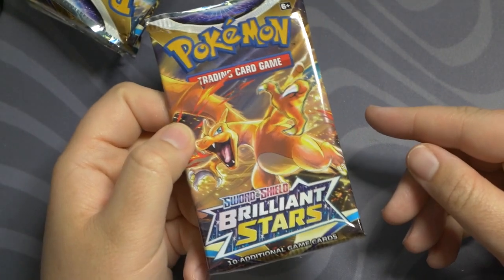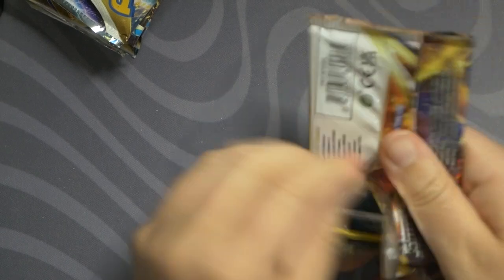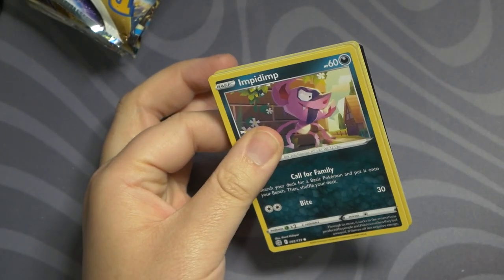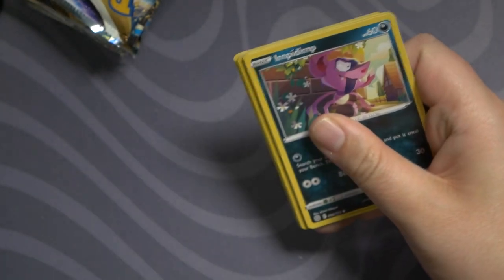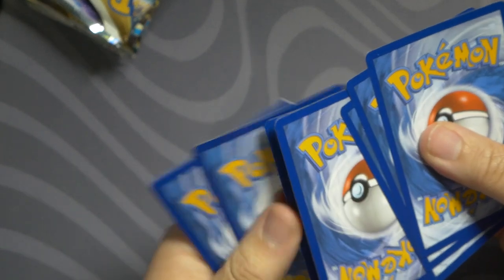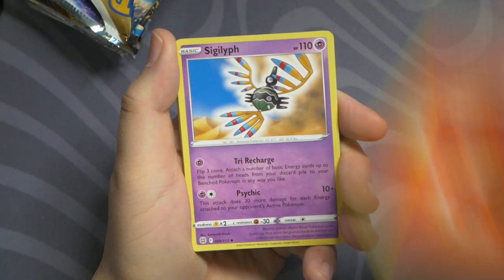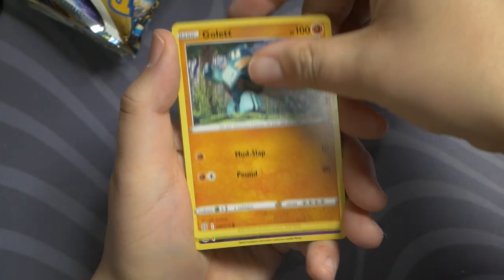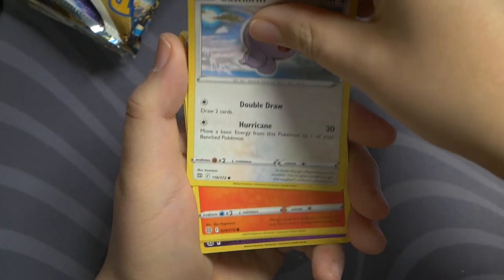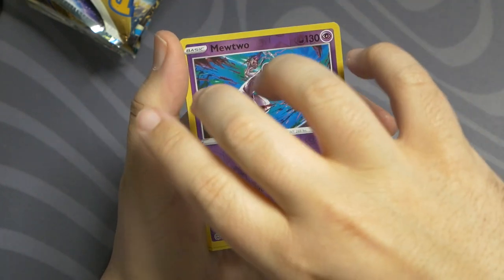Starting off with the Brilliant Stars Charizard pack. I am loving Brilliant Stars — a lot of people are, everybody's getting really good hits, so I'm hoping that continues. Our code card — there you go, enjoy. We've got a Fire Energy, Sigilyph, Pachirisu, a Choice Belt, Impidimp, Gallade, Castform, Chimchar, Baltoy. Our reverse is Mewtwo, that's pretty cool. And our rare is a Holo Moltres. Alright, nothing crazy, but we'll keep going.